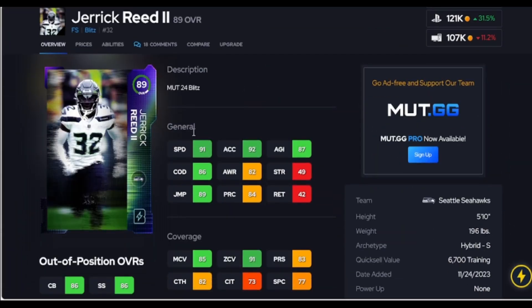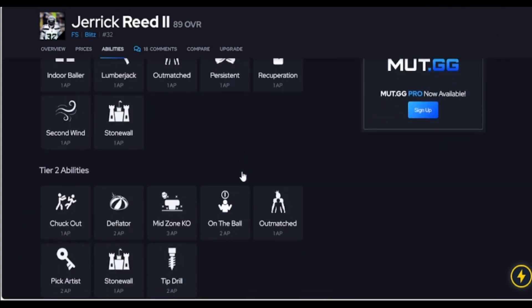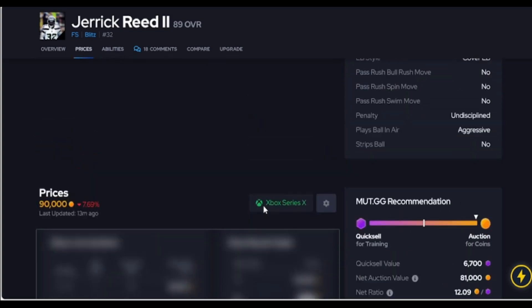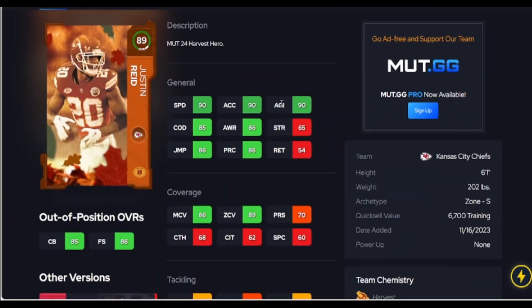Reed is here for 100k — 91 speed, 92 acceleration, 90 zone. There's nobody really in this price range; you'll be spending 200k or more to get comparable cards. I like his COD, and this guy does get pick artist. For his price, ability, speed, and zone threshold, he's a great value.